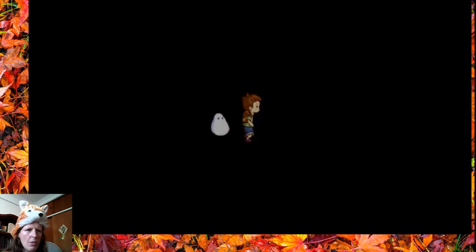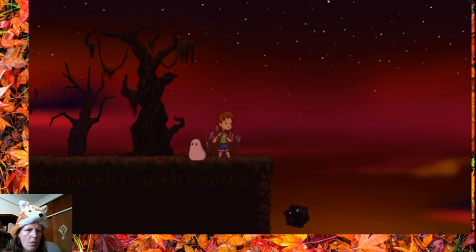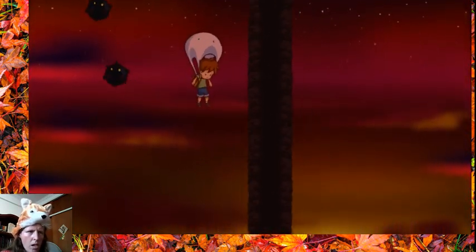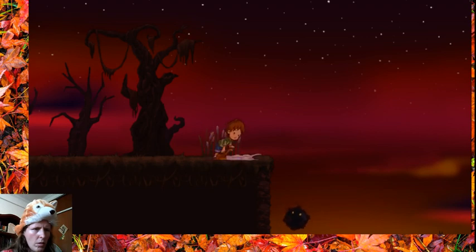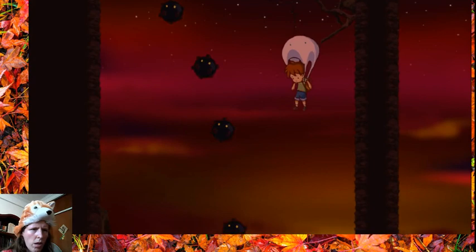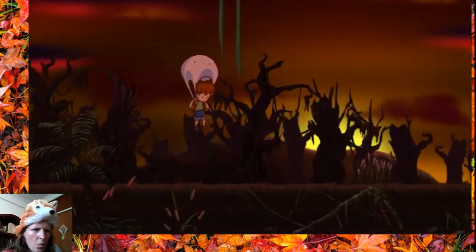I guess we're slowly finding our way out of the forest. Why is the sky red? We clearly need a parachute here, so it's a good thing we have one. No! That thing moves so fast. Can I move faster somehow? I did it. And now they're all coming. That worked. Yes! I did it.